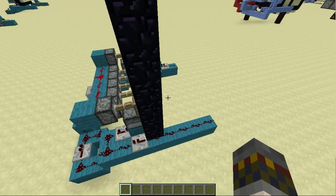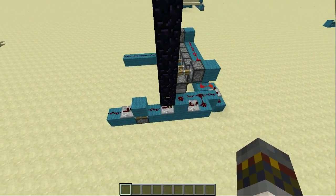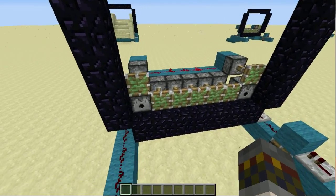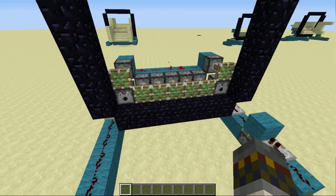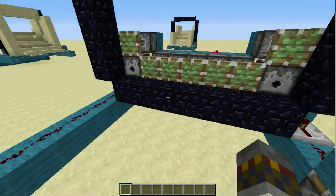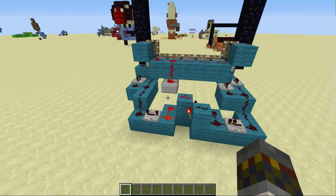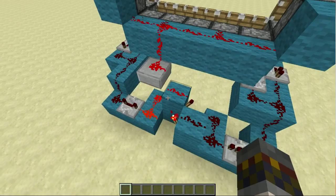I'm going to show you how to build it. First, let's look at the design without any building on it — just the pure redstone. As you can see, it's pretty compact. It uses a bunch of sticky pistons — actually eight, because there's one here. But generally, it's just a couple of repeaters and a bunch of redstone. There's nothing complicated in it.